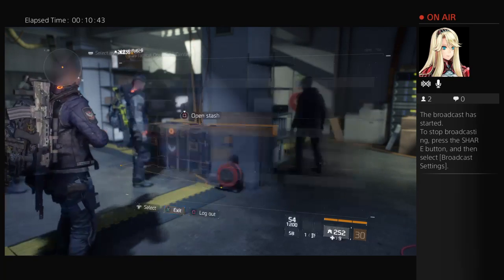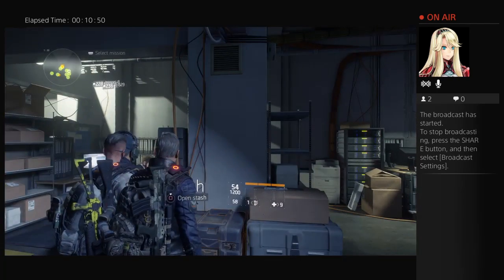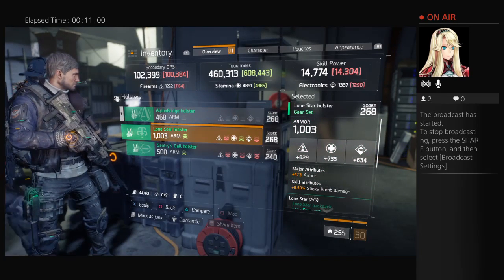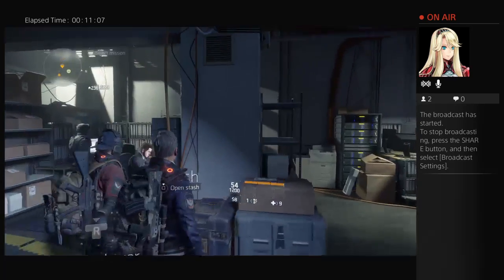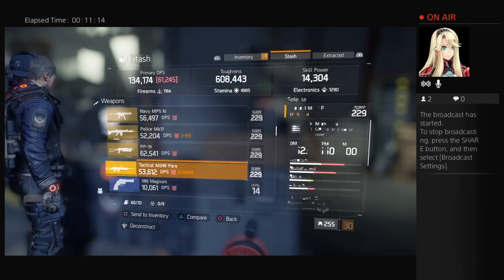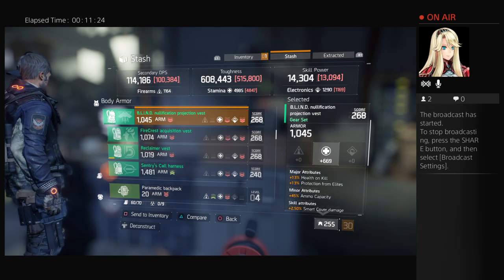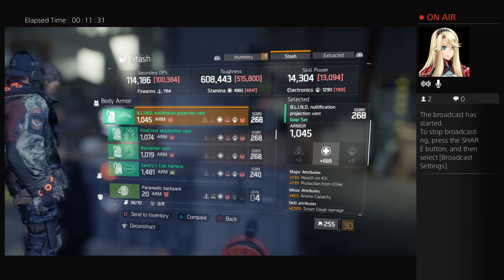Let's take a look in the stash box. There are a bunch of low level guns — I'm going to skip past those and take a look at my armor in here. All four pieces have pretty high armor, but the highest one is only 240.